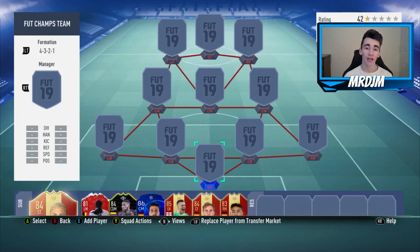I have used some untradeable players, but in total the team will cost around about 1 million coins, but it only cost me around about 700k. I'll explain all that in a bit more detail, but the formation is a 4-3-2-1. However, I do actually change it in game to 4-2-3-1 with the three CAMs.